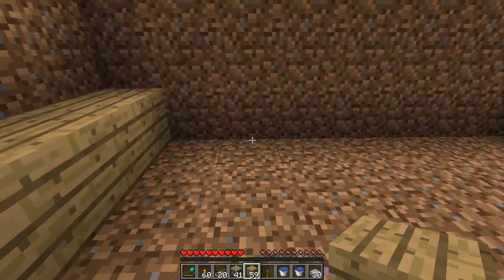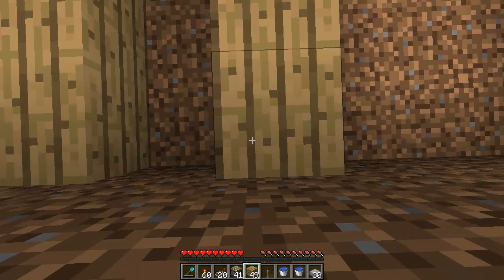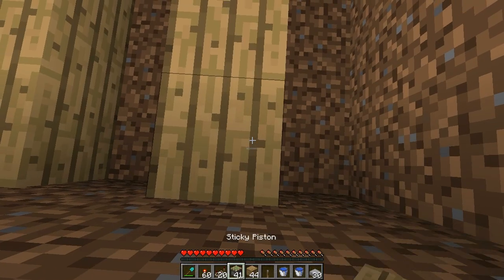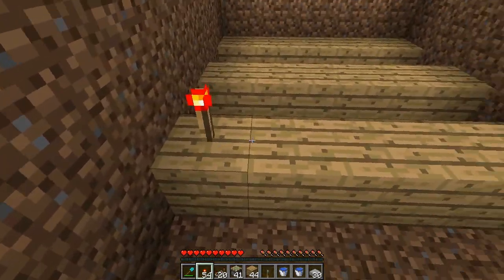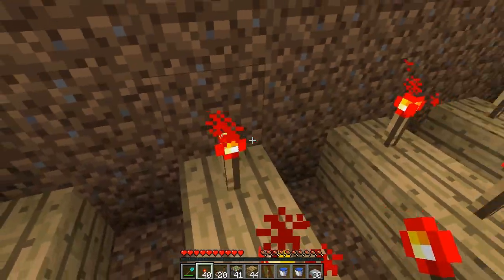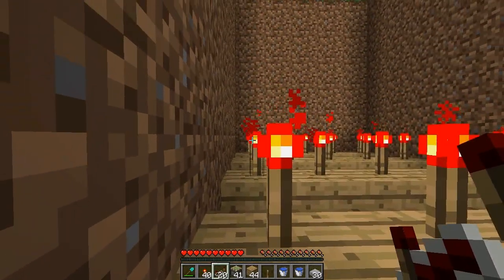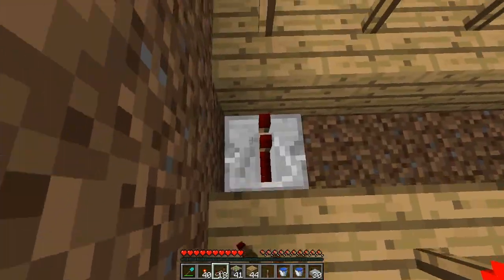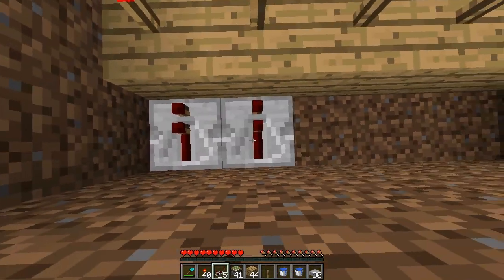At the bottom here we're going to leave a space, then do exactly the same again - leave another space, do it again, and then one more time. On top of these blocks we're going to place all redstone torches. Coming from the right, we're going to place redstone repeaters going through all these blocks until you get to the end.